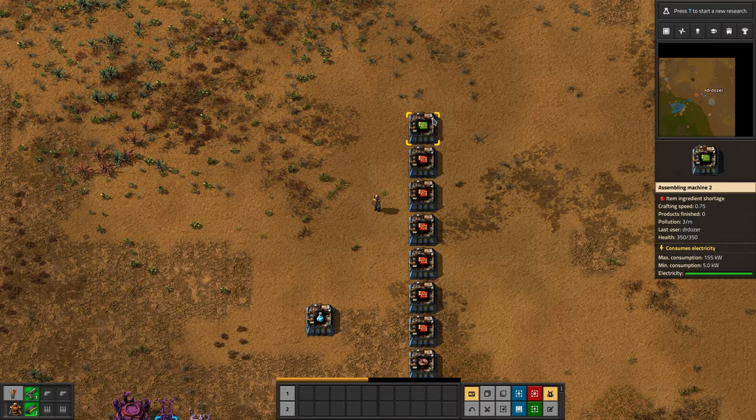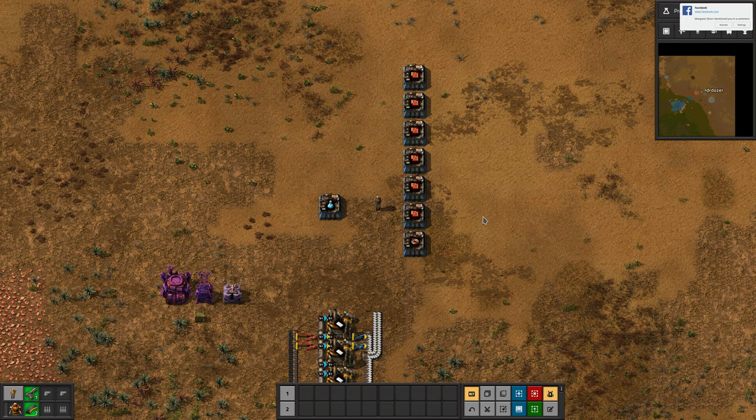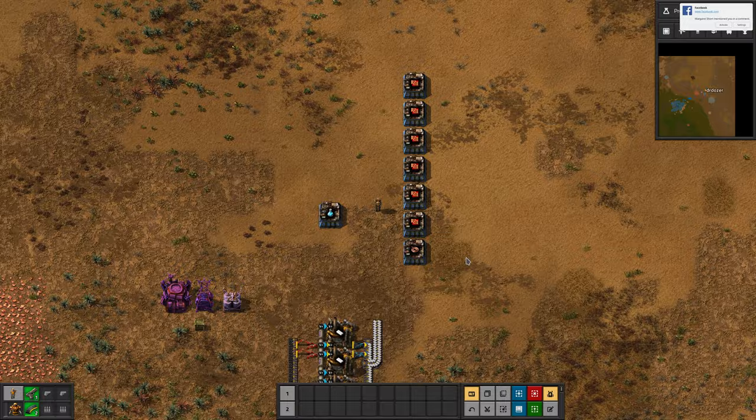On a bus base, you'd have a belt of green circuits. It probably makes sense to make the green circuits centrally and then split off from the bus to feed your red circuit build. In a spaghetti base or a speedrun base, you probably want to make the green circuits local to the red circuits and just feed everything with ore and plastic.